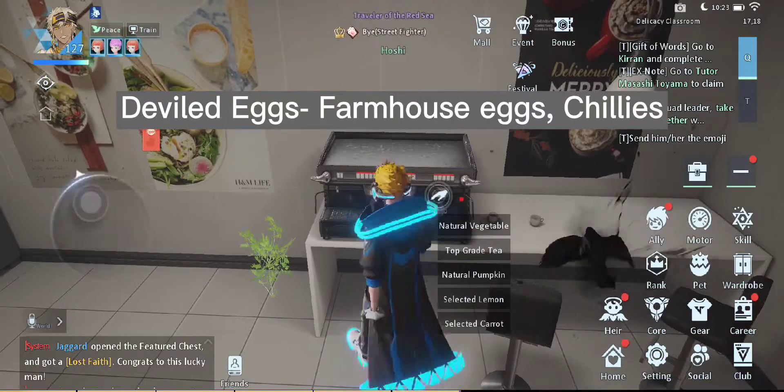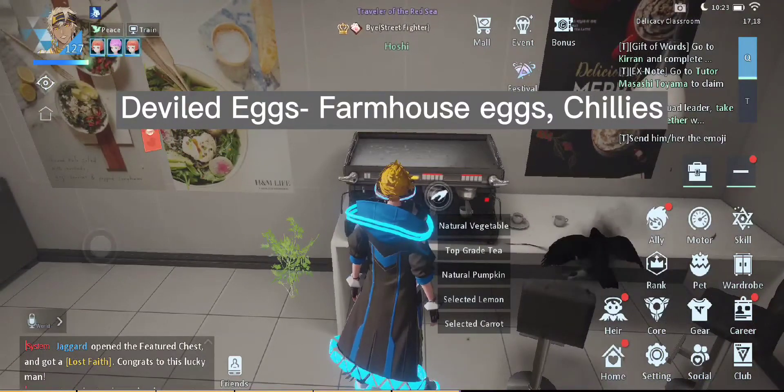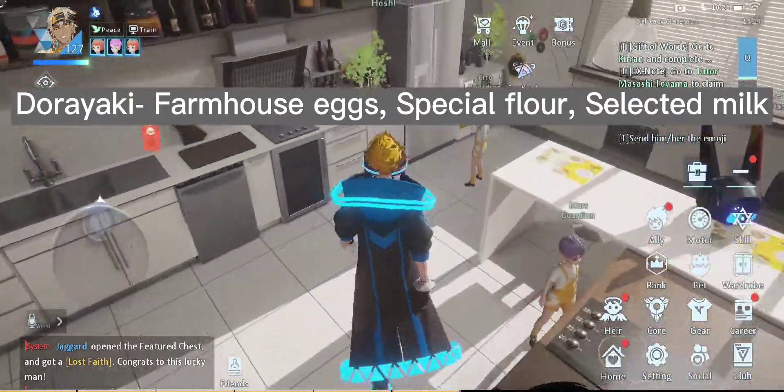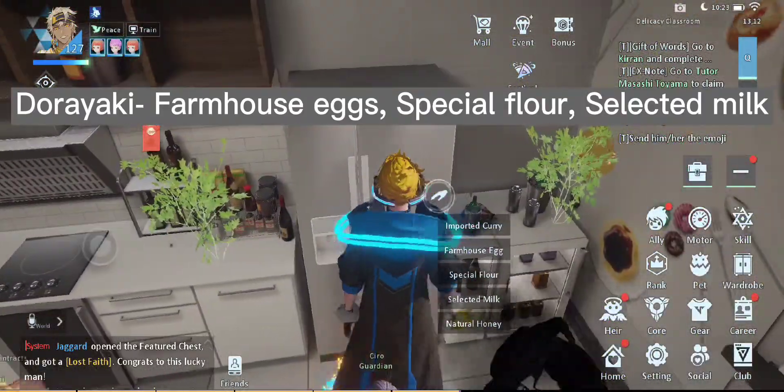The top grade tea is going to be located at this drink machine here. And then we are going to go over to the refrigerator where you will find milk, eggs, special flour, your imported curry, natural honey, and ice water.